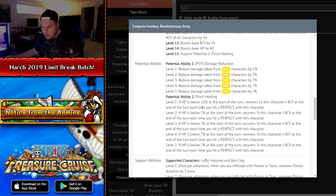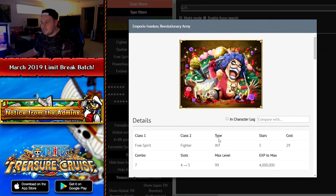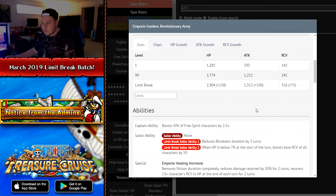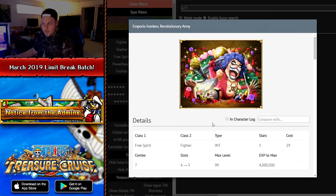For his potential abilities, he gets side damage reduction and pinch healing — that's even better. Out of all the characters we've discussed so far, this is by far the best character to Limit Break. Not only do you get additional recovery for healing, but those potential abilities are great, and the sailor abilities help even more with clearing content. Ivankov is definitely the best one so far.